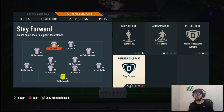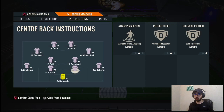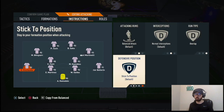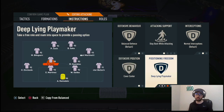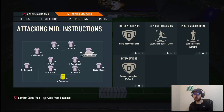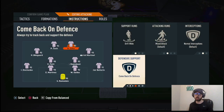Instructions: Goalkeeper on Sweeper Keeper, comes for crosses. Both center backs Stay Back While Attacking. Right back Stay Back. Left back on Overlap because he's the attacking one. Both CDMs are Stay Back While Attacking, Cover Center, Deep Line Playmaker. Deep Line Playmaker lets them drift into half spaces when building from the back — easier to get out of a press and send through balls to your CAMs and strikers. Both left and right CAMs get Behind on Defense, Get In Behind the Box.